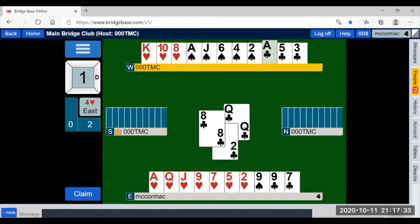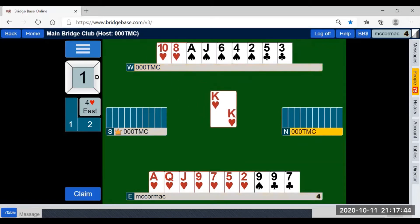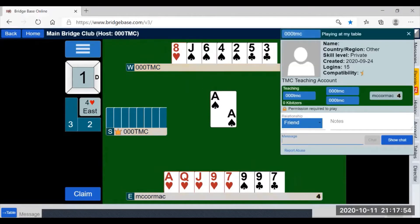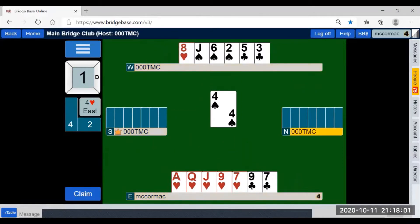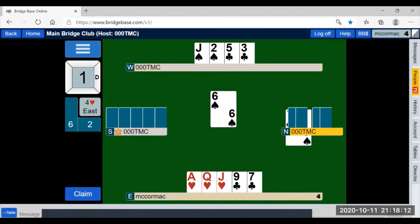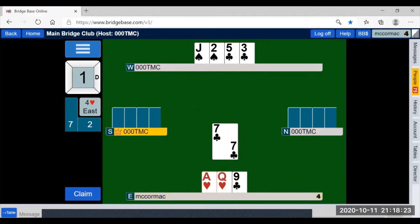Now I can either win or not win, but it doesn't matter because the eight of clubs has been played. We know that they've struck gold in what they've done. So now, if we draw trumps as we generally have to do, even though our spades are winners because they discarded one, we're going to be left with two little losers in the club suit.